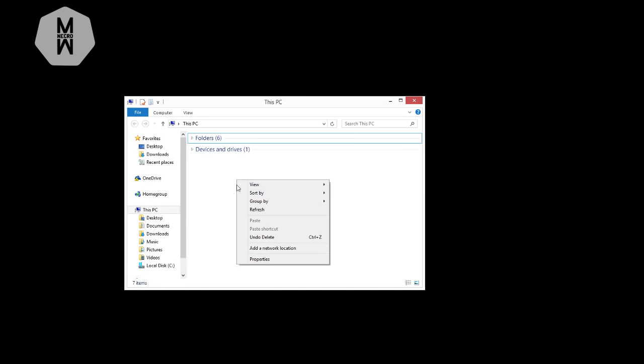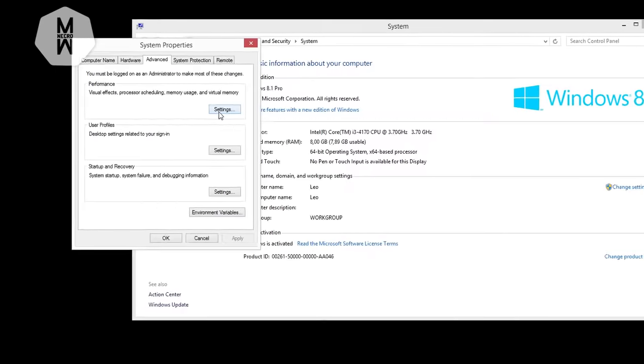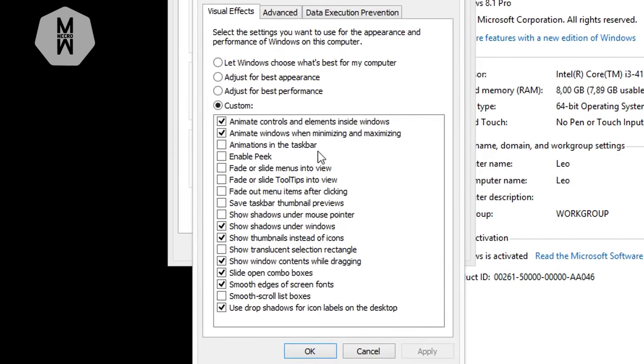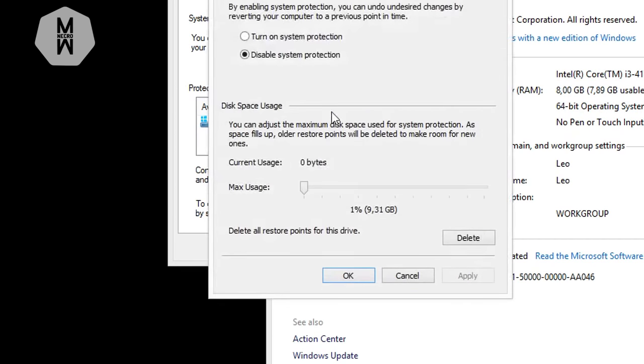The second step is to open My Computer, right-click, go to Properties, then Advanced System Settings. From here, press Settings under Performance and make sure everything is configured for maximum performance. After that, go to System Protection — if you don't need it, configure it and disable system protection. This is basically System Restore, and most of you don't need it, so just disable it.